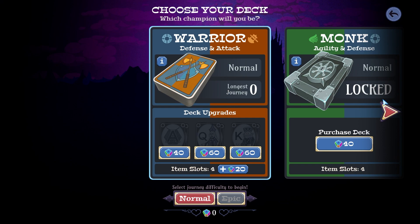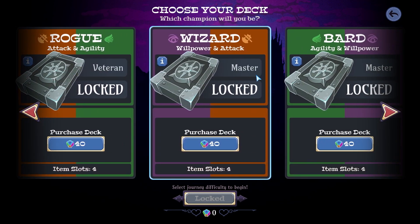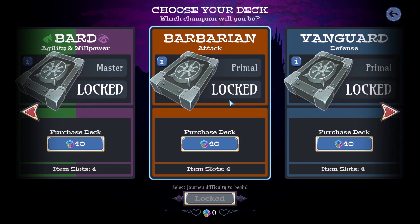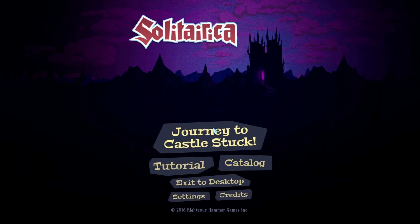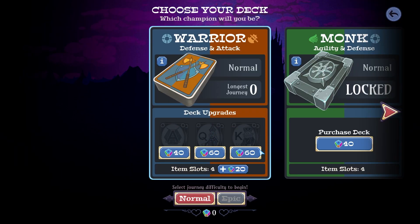Warrior, monk, paladin, rogue, wizard — are there like different mana types? You can purchase a deck. Bard, barbarian, primal, master, acrobat, sorcerer — oh my goodness, how cool is all this? Well, I guess we just go as the warrior — you can have upgrades as well. Select your journey — okay, champion, take heed. You will be defeated many times on the road to Emperor Stuck.